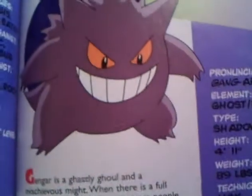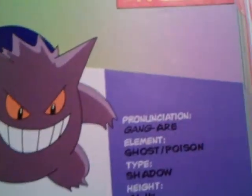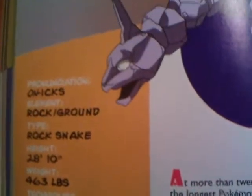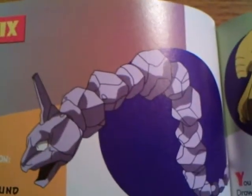Gengar. To evolve this into Gengar, you need to trade — just like Alakazam and Kadabra. Gengar. Onix — no evolved form, unless you go into a later Pokémon handbook. Things change over time; people discover new Pokémon evolutions.